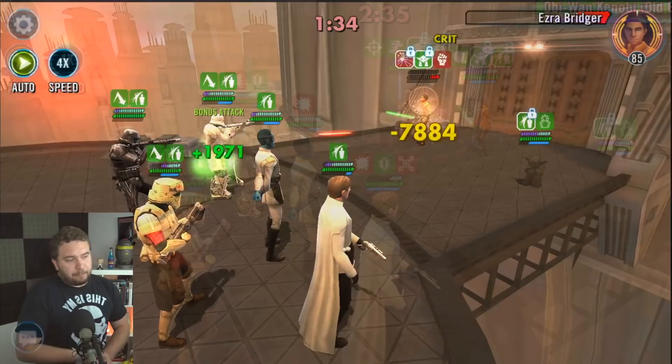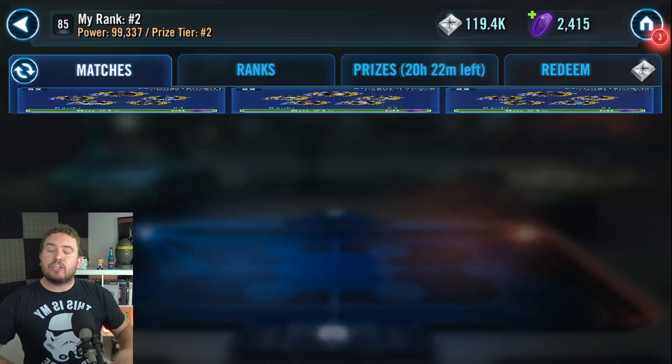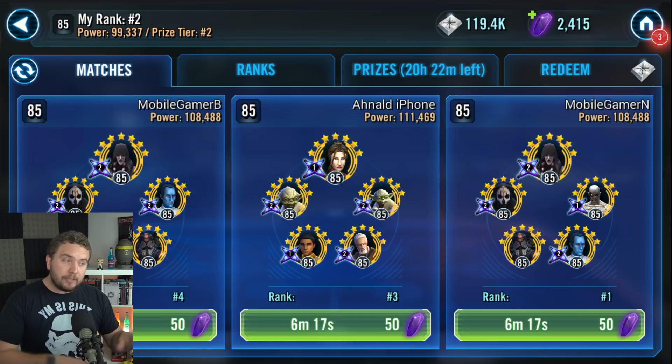The strategy was: fracture Old Ben or fracture General Kenobi, whatever the case may be, then get in there and take out Yoda really quickly. Once you take out Yoda, you can hit auto because between all of your high defense, health regeneration, protection regeneration, Deathmark, and all the bonus attacks, there's no way that they can win. Really fun lineup and Bastila has a really hard time beating it.